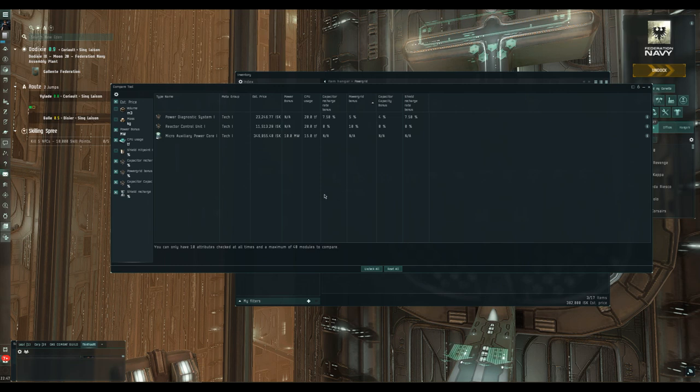You do get more than just power grid from some of these modules. The micro auxiliary power core is the most expensive — it gives you a flat 10 megawatt boost to your power grid. If you're on a frigate or destroyer with a base power grid of less than 100, this is a good option. However, once you have over 100 base power grid, the reactor control unit — which adds 10% — and the power diagnostic system become the better options, and they're much cheaper.